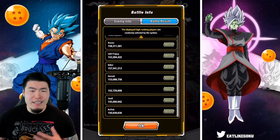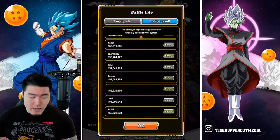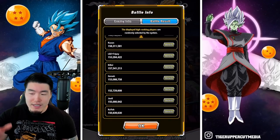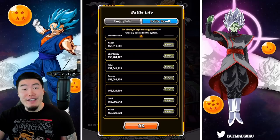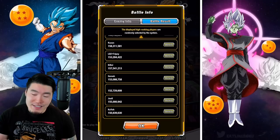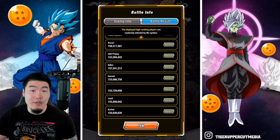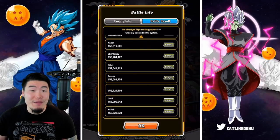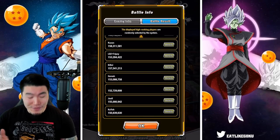So that is basically what you want to go with if you guys have the available connectors and attacker. I have seen one other combination where someone used an AGL LR Gohan as the attacker, and then for the connector also used another AGL LR Gohan. But obviously that is not something that's available to a lot of people. But if you guys do have extra copies of the AGL Gohan, then it might be worth trying, because that is exactly what we're going to do in this video.